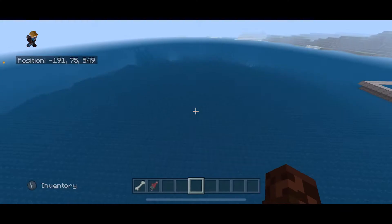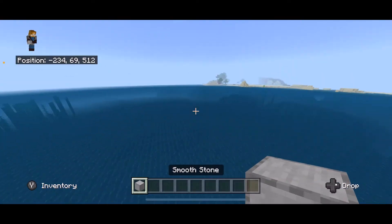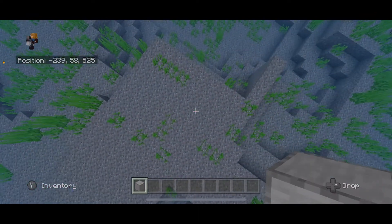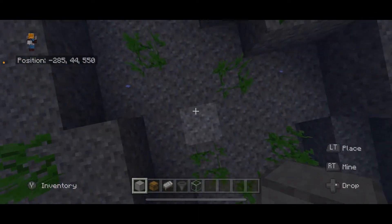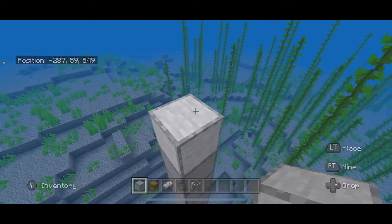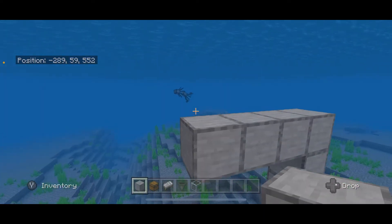We're going to come out here to the ocean - this would probably work in a river too, though I haven't tested it. I noticed the rivers are a little wider now. Swim down and build up to level 60, then build a four by four platform on level 60.